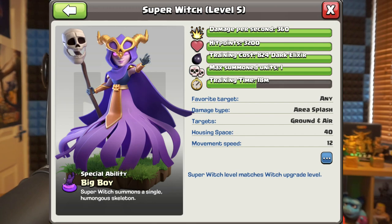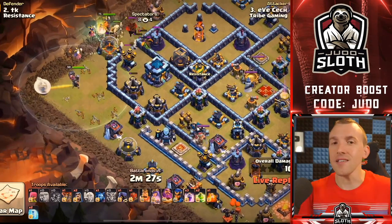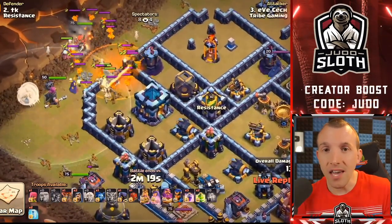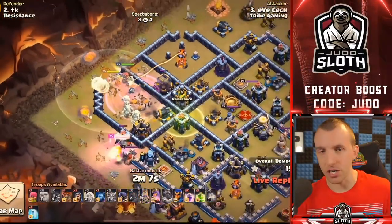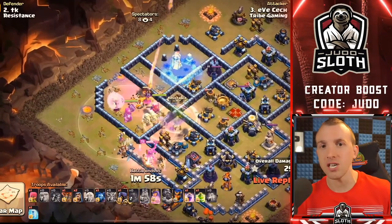Finally, we have the super witches. They are incredibly difficult to use — they have 40 housing space and they spawn one big boy, which is similar in hit points to a super giant. Although they cost 40 housing space, the super witch does approximately twice the damage of a regular witch. The best example is from the qualifiers where Eve check was able to take out a max town hall 13 using super witches. One thing to note: the super witches can time fail. You can only take around four super witches, which is 160 housing space in total.